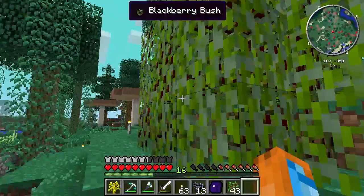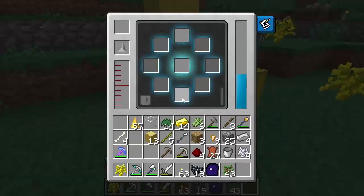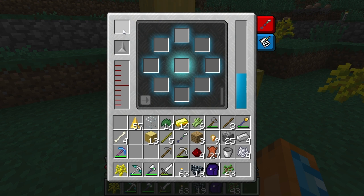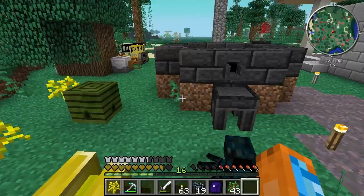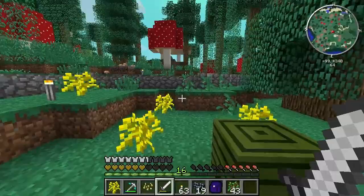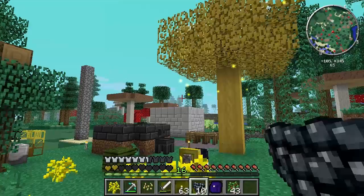Now we have the MJ going, we also need some liquid force in the infuser. But wait — something got out. Oh my goodness, that is really not good. Where on earth did that thing come from?